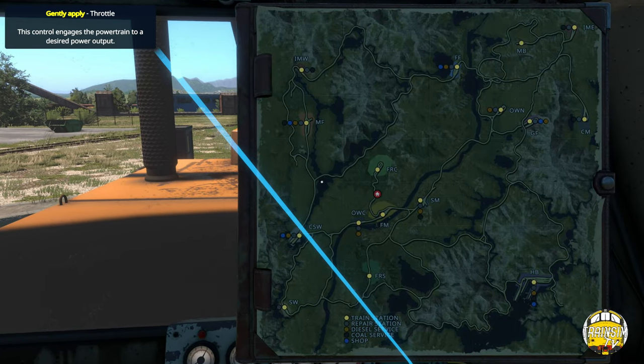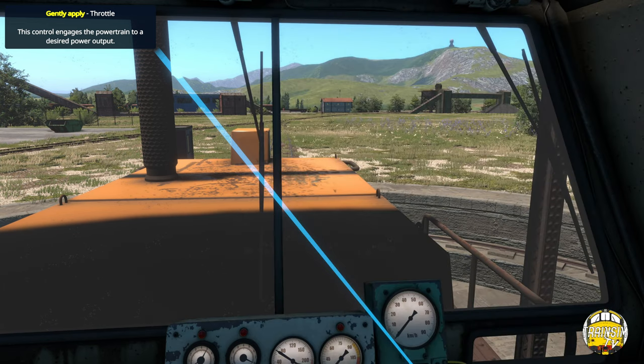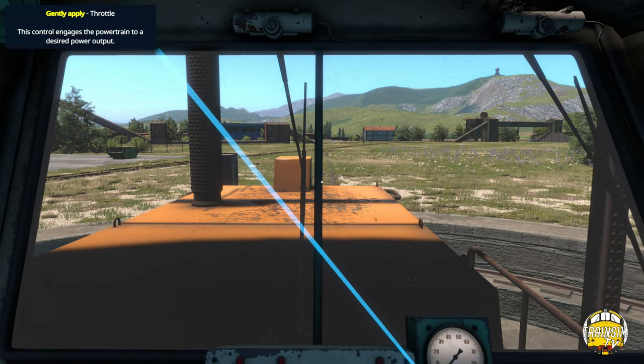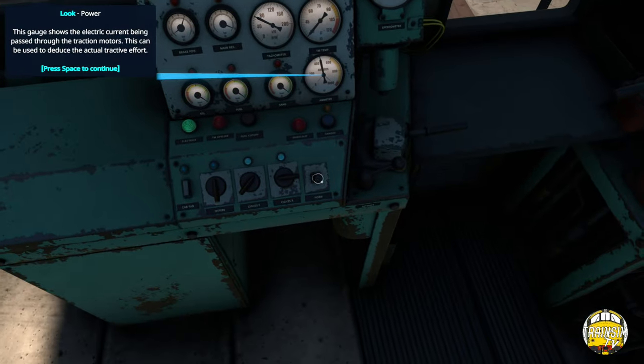Looking at it from the bigger picture, we're going to the harbour which is where it says HB on the map. The quickest way to get there is to go southwest out of the steel mill - we need to essentially run around the train to get down to the harbour. There's no point going north because it would take us about 20 years. We're in forward, we've got the power on, we know the points should be set to get us back onto the main line - so it's a case of just getting the power on and going.